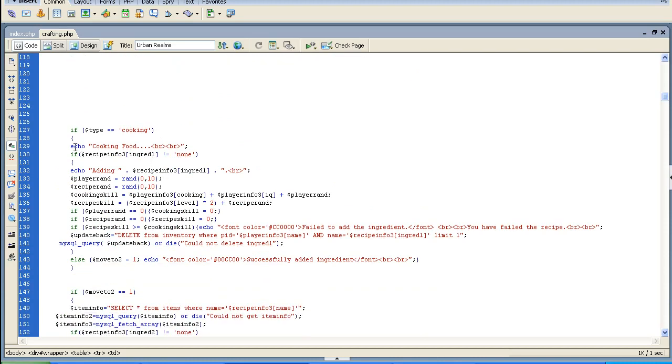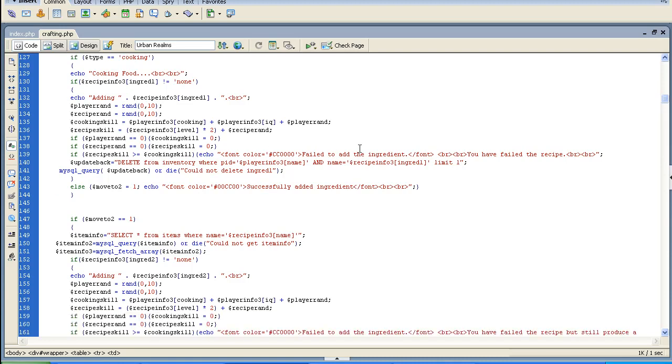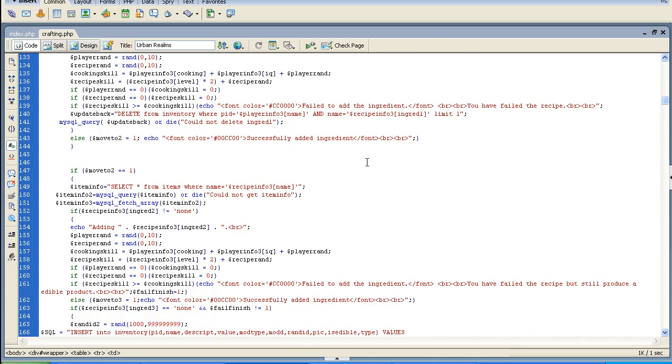Then if type equals cooking, it's going to go through and echo cooking food. It's going to add the ingredient and go through your cooking skill to run some algorithms — a simulation of you trying to cook. In the back end it's going to make a difficulty check and see how well you are. The better your cooking skill, the better you get. And if you fail to add an ingredient, you're just going to fail out.